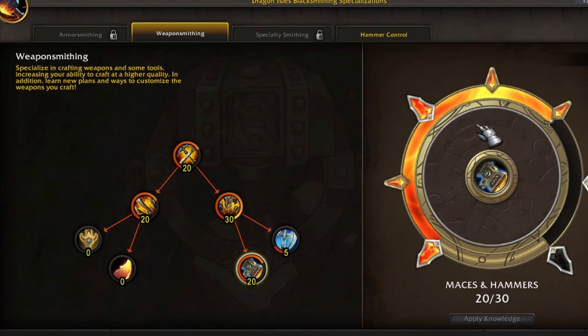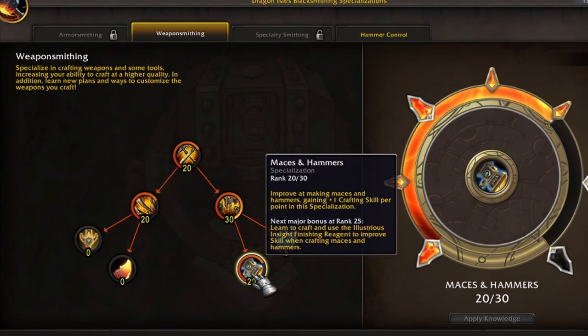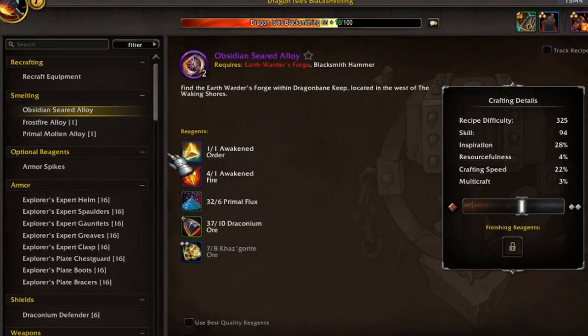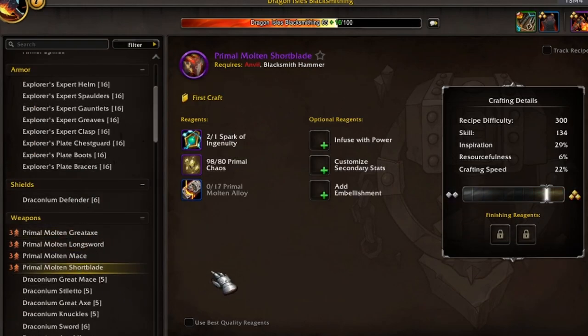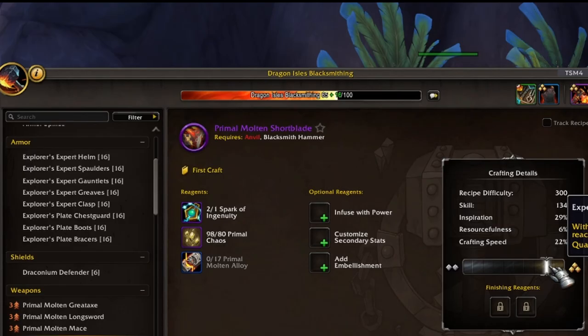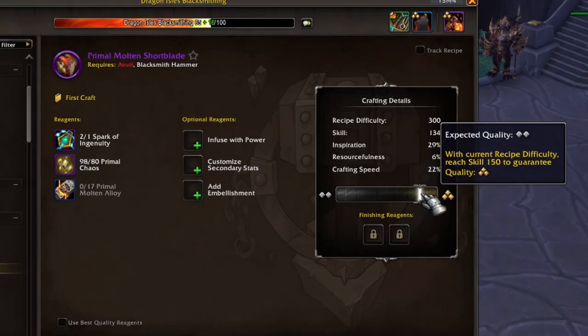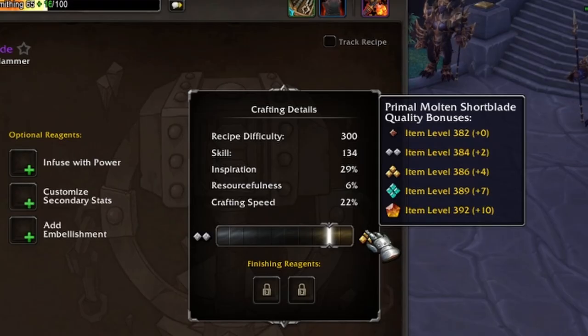So what does specialization look like versus being average at a craft? I'm going to show you the difference between if I crafted a Short Blade and if I crafted a One-Handed Mace. Here's my Short Blade — scrolling over, I have an expected item level of 385, and my expected quality is silver. Silver is my starting point. A silver quality is going to boost it by two item levels, so that would come out to be 384, which matches the tooltip.